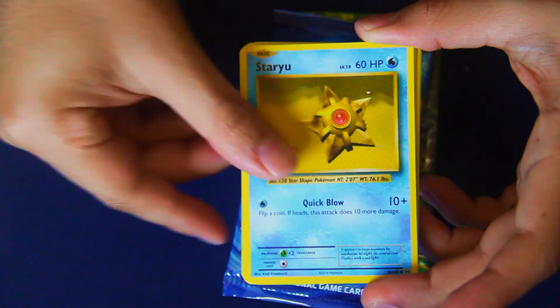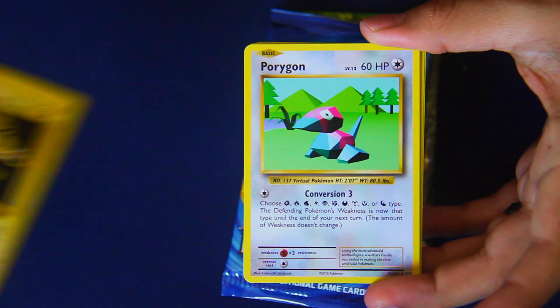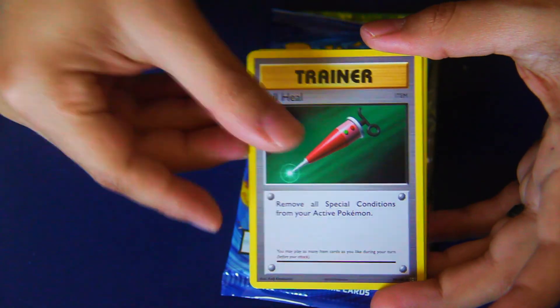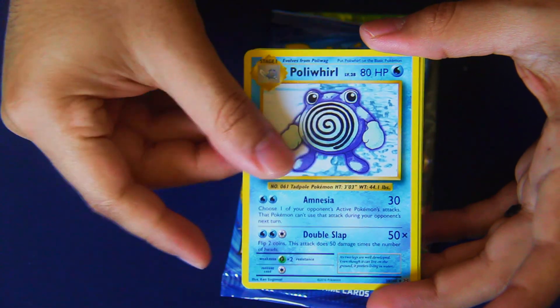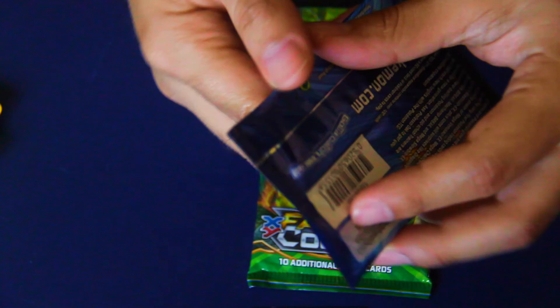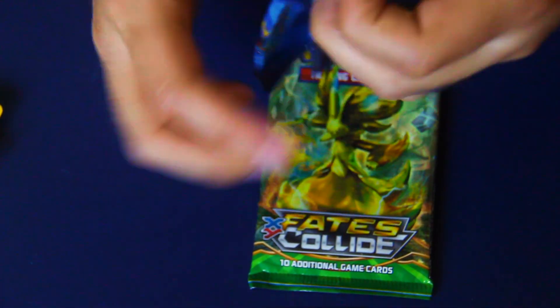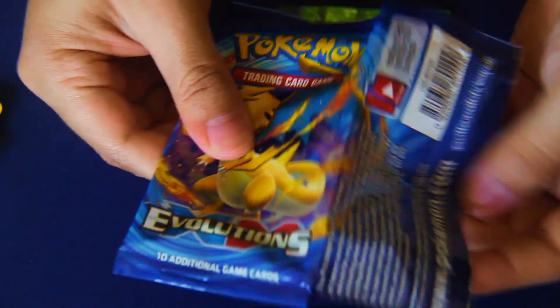These are the classic cards: Growlithe, Steel Energy, Starmie, Drowzee — oh, these are my favorite cards — Electabuzz, Arcanine. Not giving anyone seizures there! Poliwirl reverse holo, Weedle, and a Beedrill. Not a fan of bees — no, I don't like bees. And people keep telling me to build a Beedrill deck.